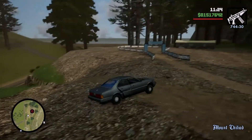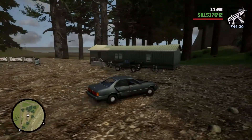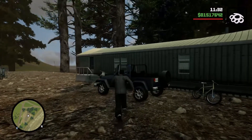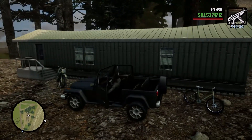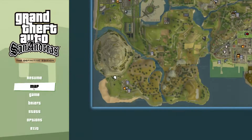Mesa is one of the wanted vehicles for vehicle list 3 and the reward for it is $25,000. You can also find it driving around San Andreas. If it is locked, then you can just drive around the block and come back — then it should be unlocked.